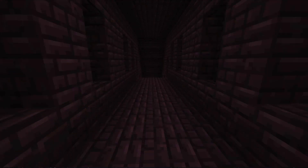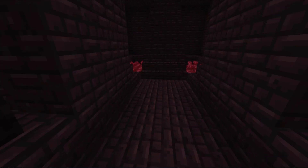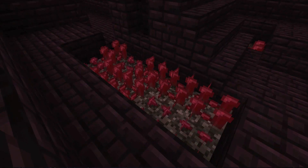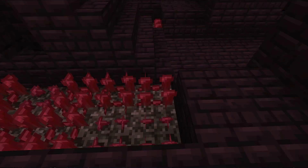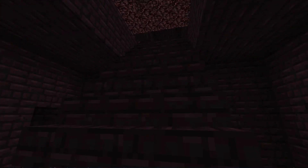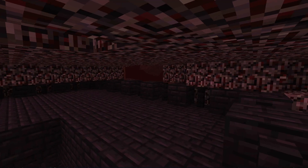As you can see there are even different levels — here are stairs. And over here are the nether warts, which are kind of like plants in the nether. At the moment they don't drop anything, but they do spawn in here on soul sand.